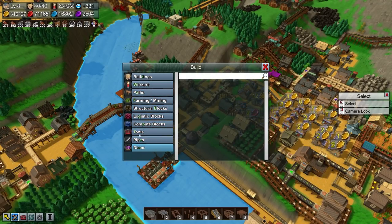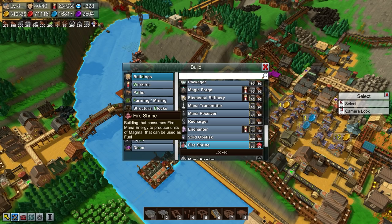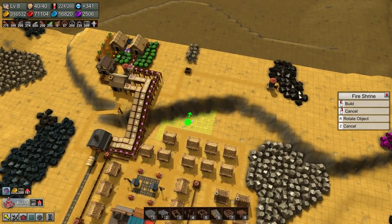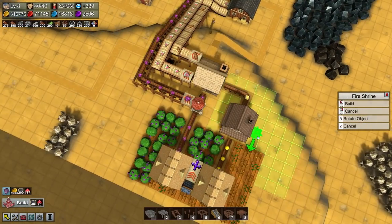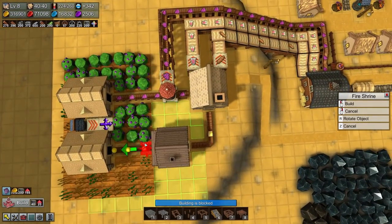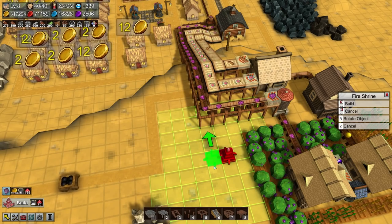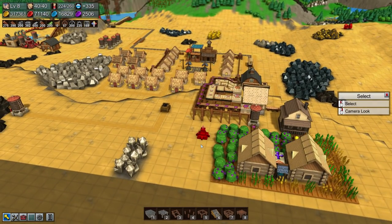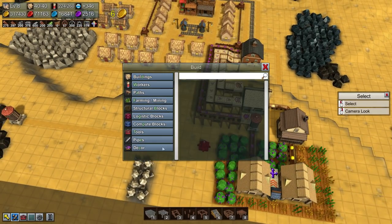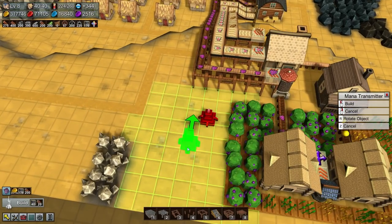What we want is a fire shrine building that consumes fire mana energy to produce units of magma that can be used as fuel. Naturally we want this over here to supply the fuel needs of our magical kitchen. It's an expensive building — we're going to need some fire crystals delivered to it. It uses fire power and produces magma — it's exactly the same as the mana shrines we've got everywhere else. So we just need a little recharging station — a mana transmitter and a mana receiver.